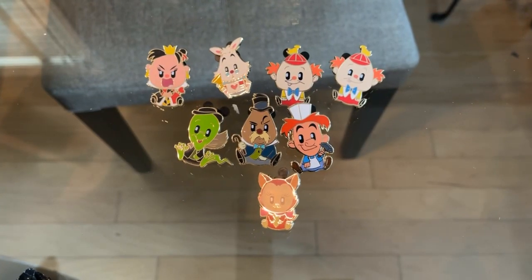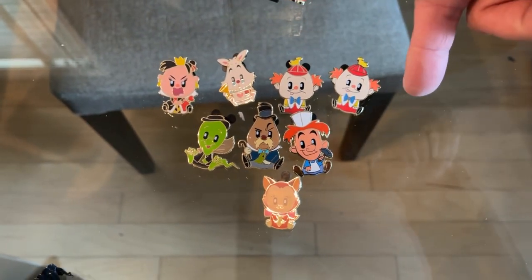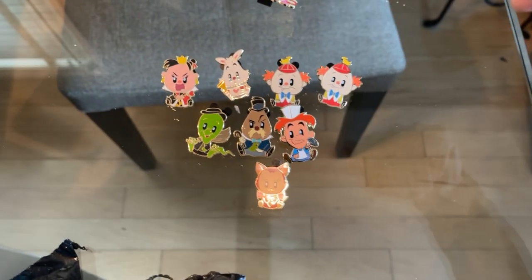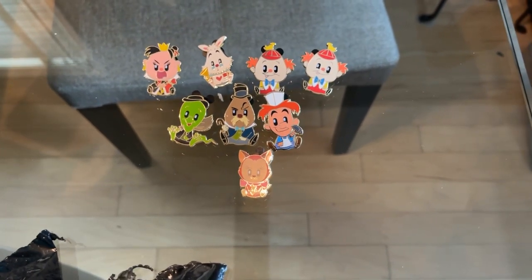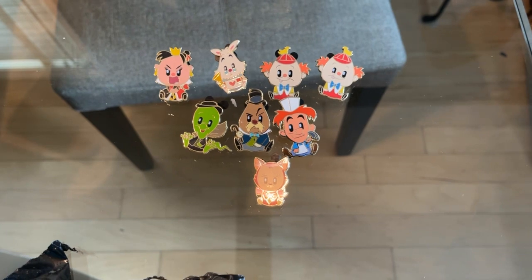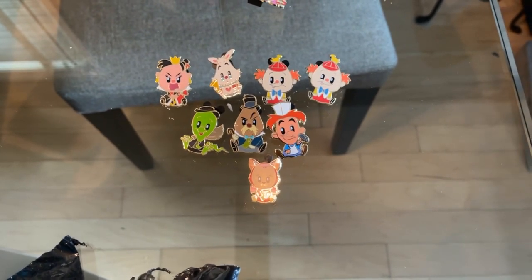Let me align these and show you what they look like. Here they are — these are the LE 300s, these are the LE 200s, and this is the LE 150. Actually, I'm missing two of the LE 300s, one of the LE 200s, and one of the LE 150s — so I'm missing four pins to complete the entire set. Not bad out of eight boxes. They're cute and they fit with the previous Adorbs collection that came out for Zootopia, so this would be a perfect addition to anyone's collection. Thank you for watching — please leave your comments, like, and subscribe for future content. Thank you very much.